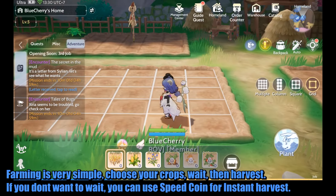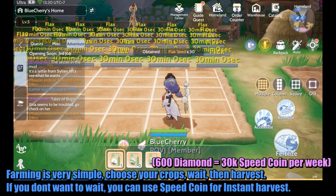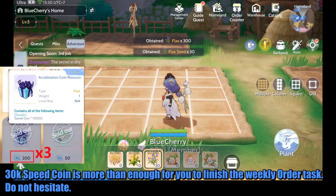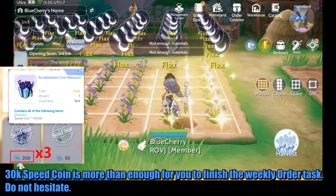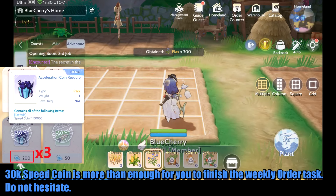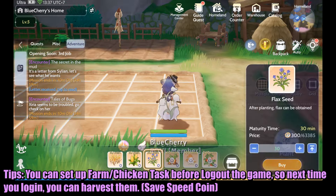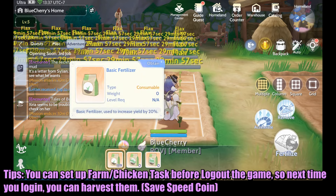Farming is very simple: choose your crops, wait, then harvest. If you don't want to wait, you can use speed coins for instant harvest. 30k speed coins is more than enough to finish the weekly order task — do not hesitate. Tip: you can set up farm or chicken tasks before logging out, so the next time you log in you can harvest them and save speed coins.